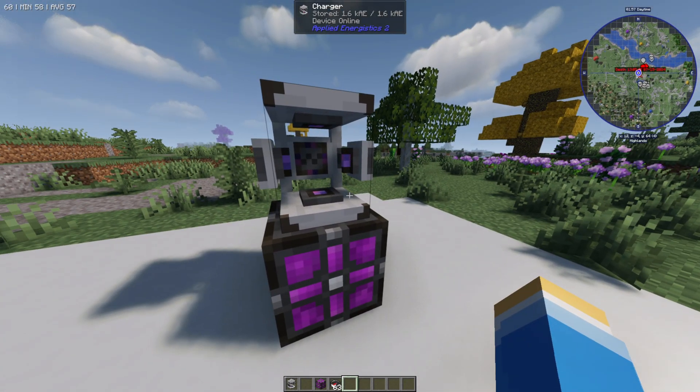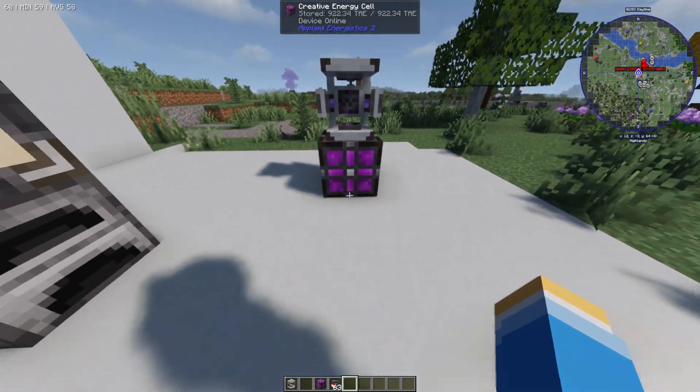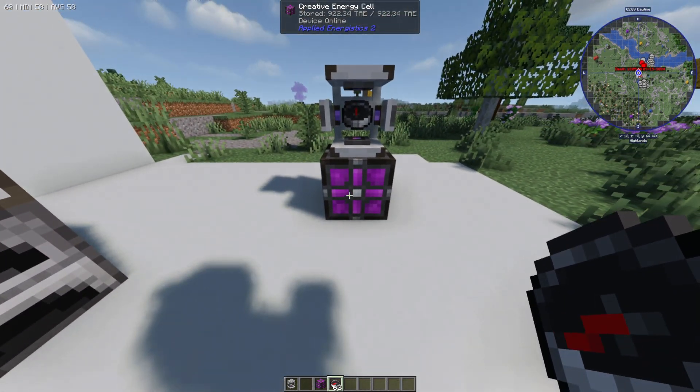The first thing we need to do is get ourselves a meteorite compass, and to do this we need to use a charger. We need to get some kind of energy cell, place the charger on top, and inside here we want to place a compass.